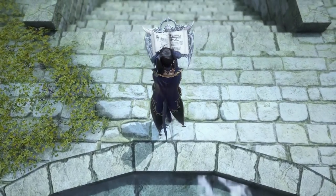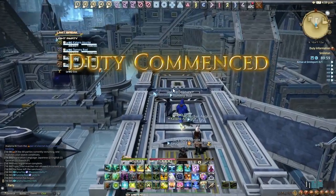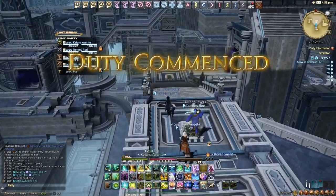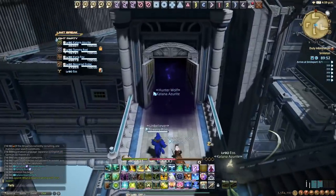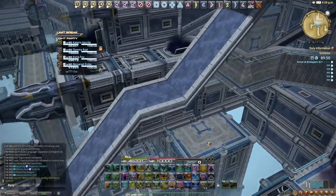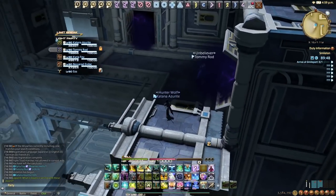So without further delay let us just dive right in. We're going to go over healing abilities first, then offensive abilities, then utility abilities, and finish off with fairy abilities, because fairy abilities and how to use them requires its own section.